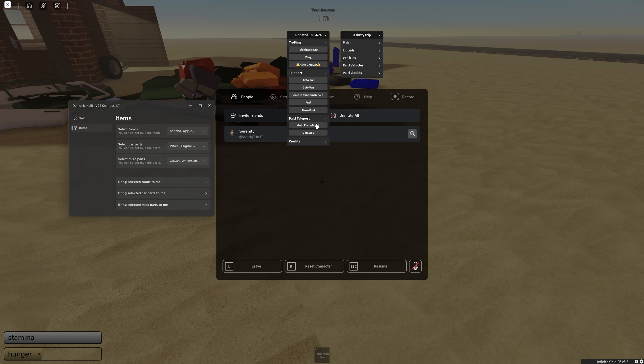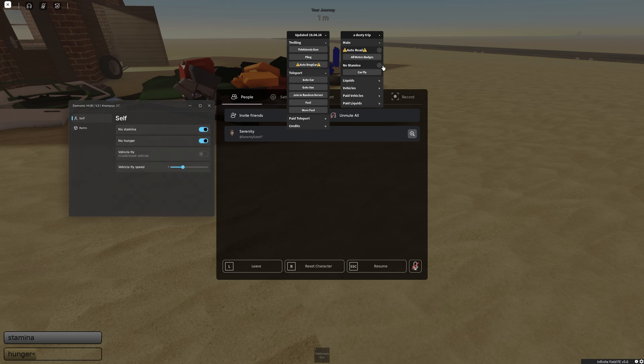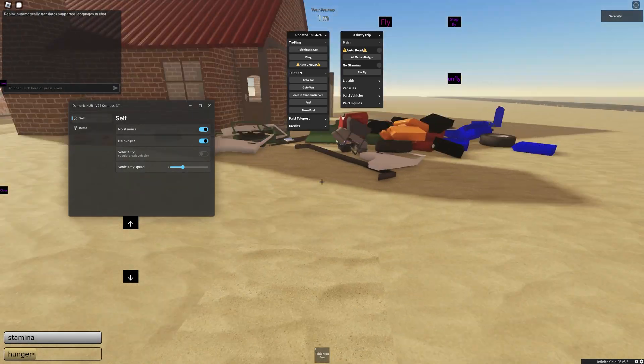Next you've got paid teleport — if you have the game pass you can teleport to the flame truck or the ATV. Here are the credits for the script, all credits go to the creator. Now for the main options: if you're sitting in the car or van and turn on auto road, it will start teleporting you down the road at high speed — it's slightly buggy so I don't recommend it, there's a better feature I'll show you shortly. If you click all meter badges, it will give you every single distance badge in the game — the ones at 5,000 meters, 10,000 meters, and 15,000 meters. I've already claimed all of these so it won't work for me. This script also has no stamina.